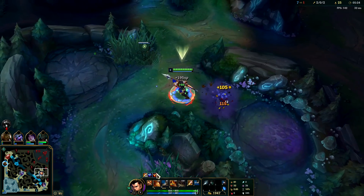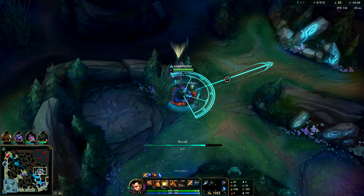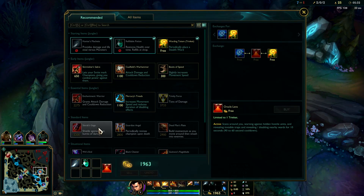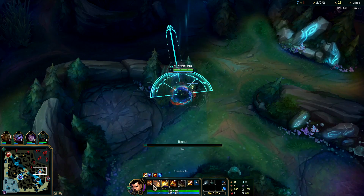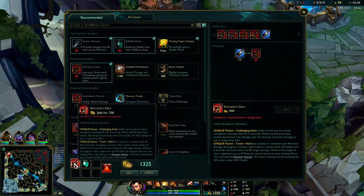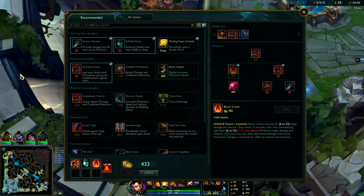Against monster camps it's okay to E, then W, then Q. But against champions you really do need to save your W until you have them knocked up — it takes a bit to cast and if you miss that middle part you're missing out on the majority of its damage. So if there's one thing you take away from this video: knock them up and then hit them with your W.